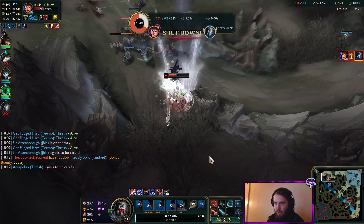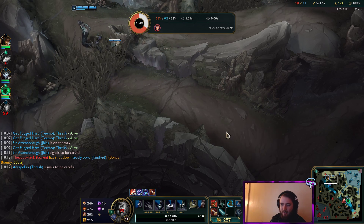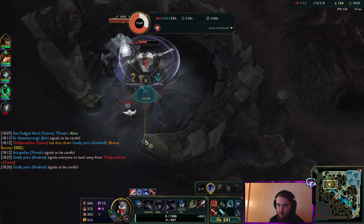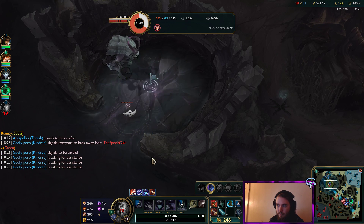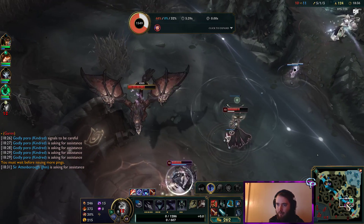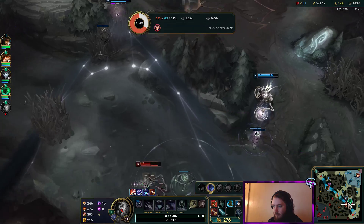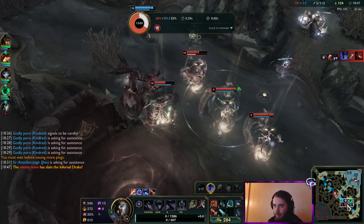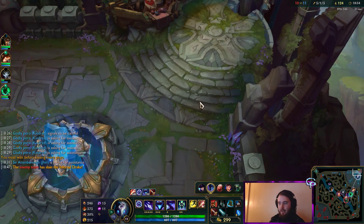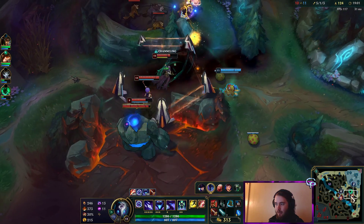I might die here. Garen's a little bit strong. Cass was not on par with that play — I think I went in too early. Unfortunately, I could not kill the Garen. Cass, stop farming the minion wave and don't give him the Herald for free. I gave him Drake for free so I can't complain that much. We can't kill Garen because he's a little bit too tanky with Triforce. I don't want to fight around Cass because I don't think we're going to be on the same page.